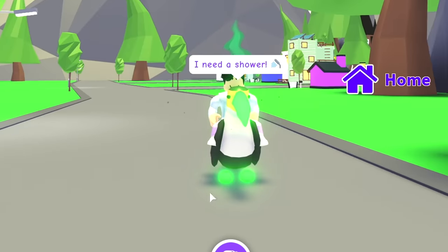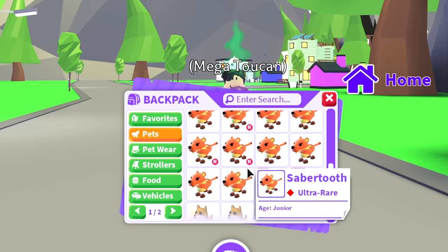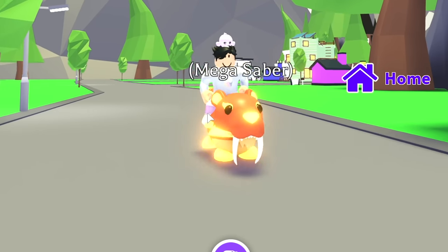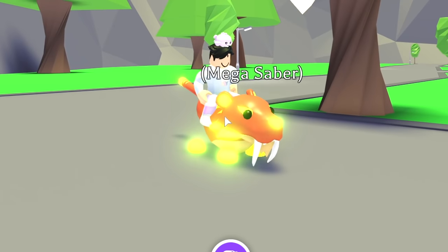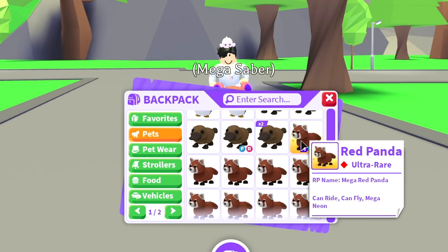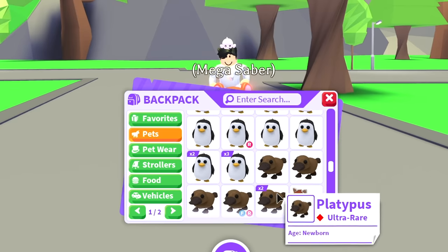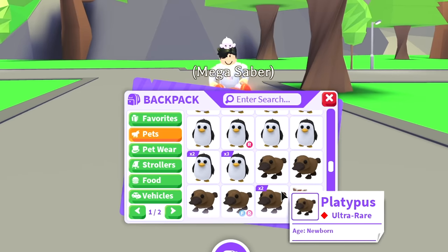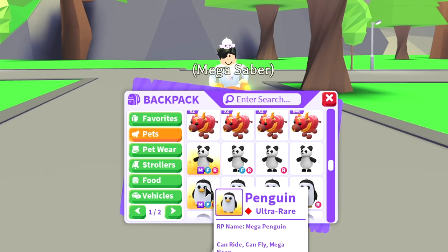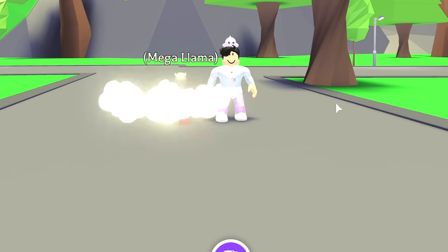We have the mega sloth, the mega Shiba Inu, and two mega saber tooth — I love the big teeth, love the design of the mega saber tooth. We have some red pandas, a platypus — I'm trying to make a mega platypus, I have about six right now and I need a lot more, but I'll work my way up. We have the mega penguin, the mega panda, and the mega llama — the llama is a really cool pet.